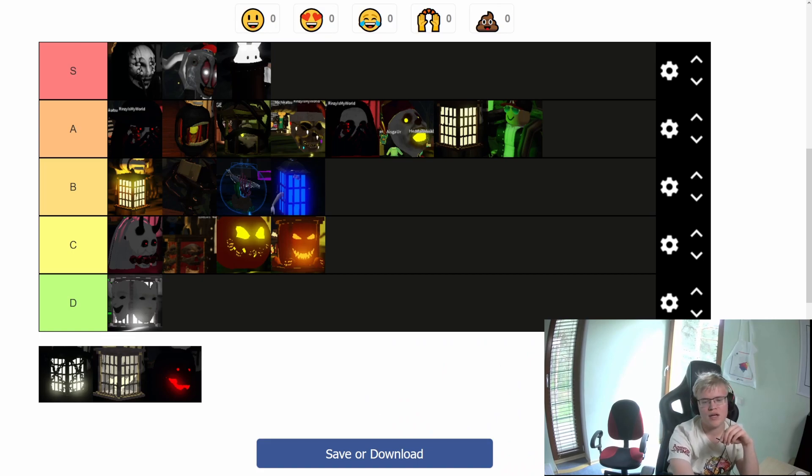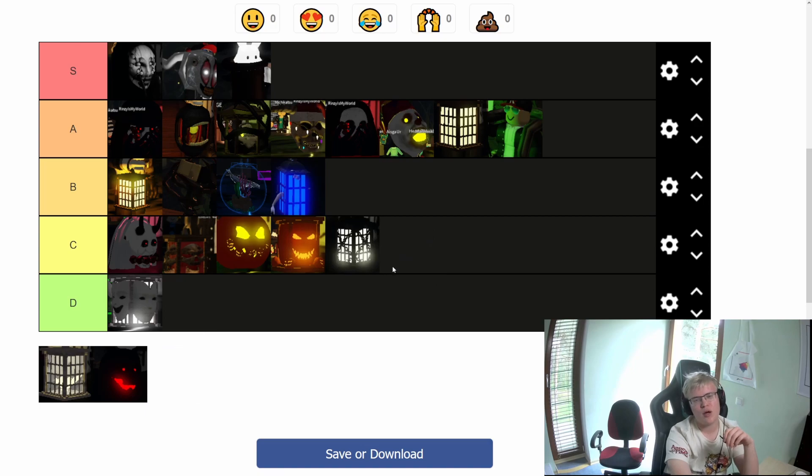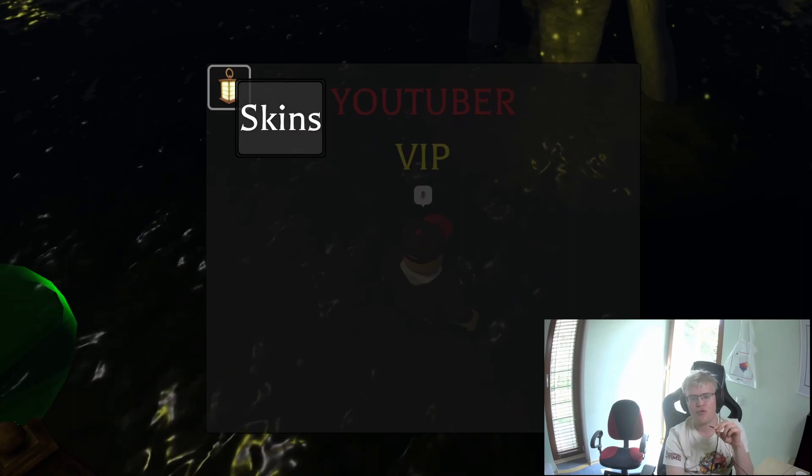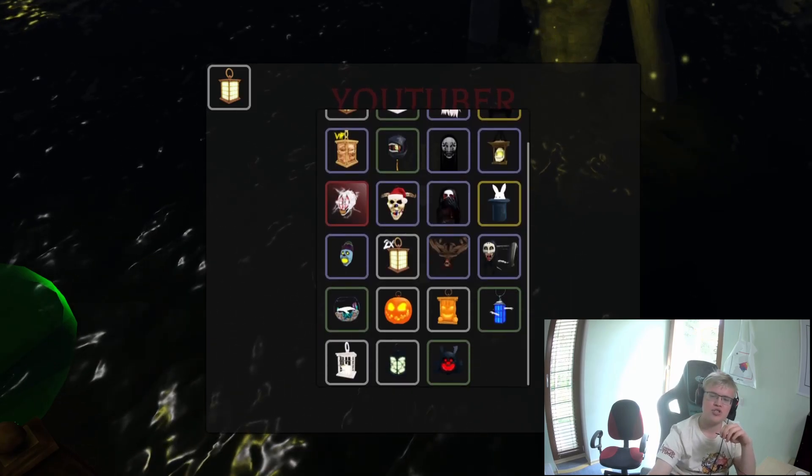This lantern from Book 1 Chapter 2 nightmare was actually the first lantern ever made in Mimic. It was a great lantern back then, but right now the brightness is not very good, so I will have to put it sadly into C tier.